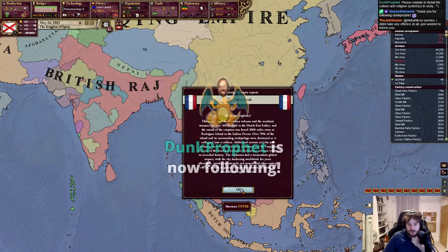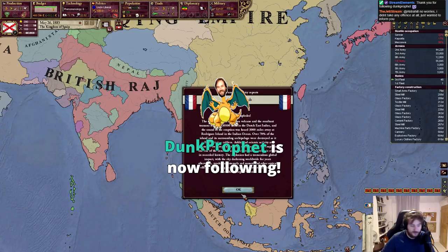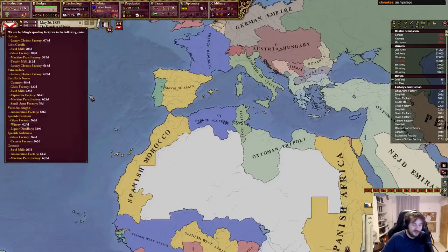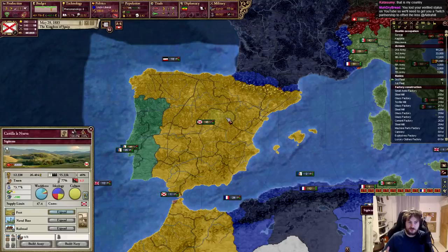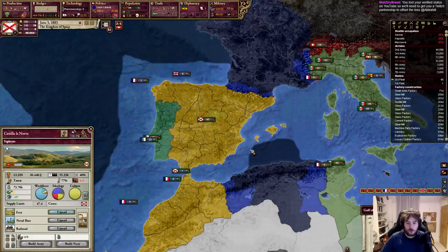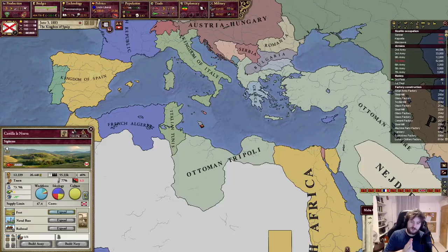Could you explain the culture and religion system in Vicky 2? If you have pops, they need to be the same religion and culture. Assimilation occurs to convert people into your religion and culture separately. Once they are that, they count as a core culture pop. If you have enough — at least 1% of people with your core culture and religion who are administrators — you can turn it into a state and build factories there.